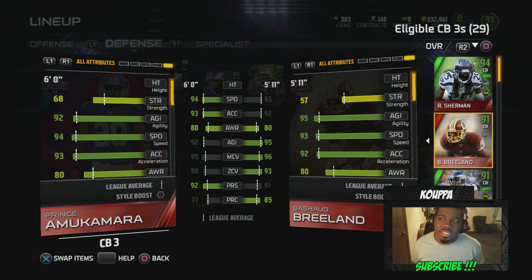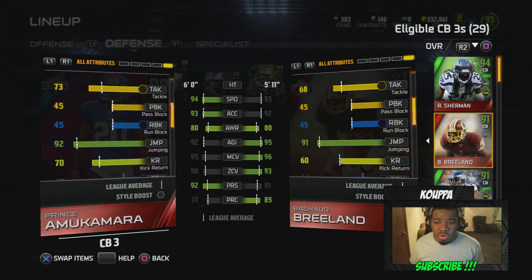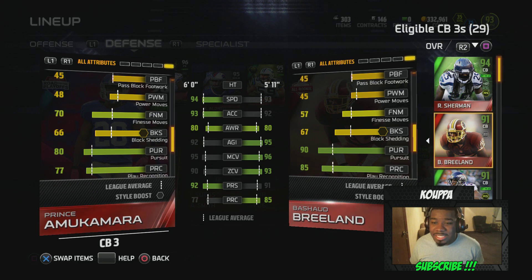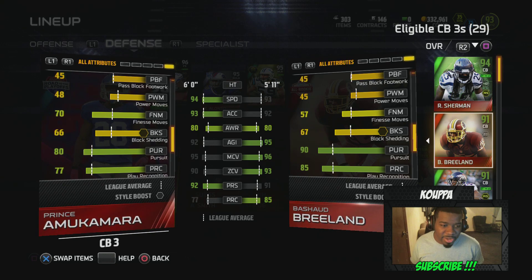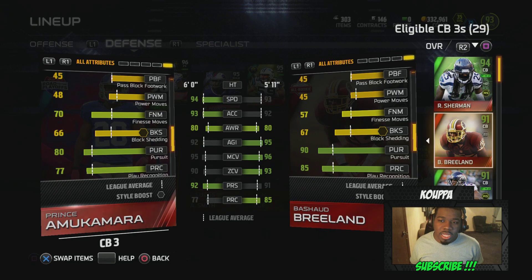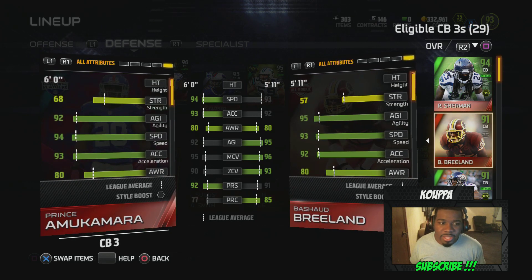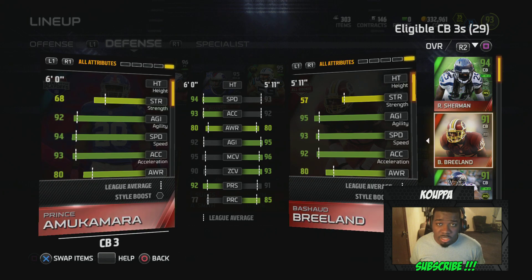Prince has 68 strength — very, very important when it comes to block shedding. Braylon only has 57. You guys tried to bring to my attention how much block shedding Braylon has — I love block shedding on my cornerbacks, baby. And I must say you guys were correct: he has 67 block shedding, which is damn good for a cornerback. Not too far behind Prince, who has 66 — that's why I went and got a cornerback with great block shedding. But going back to the strength stat: strength gives you a big boost with block shedding.